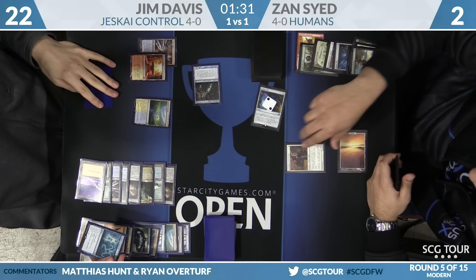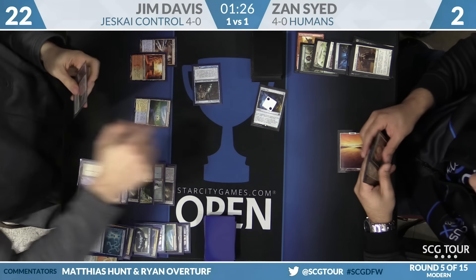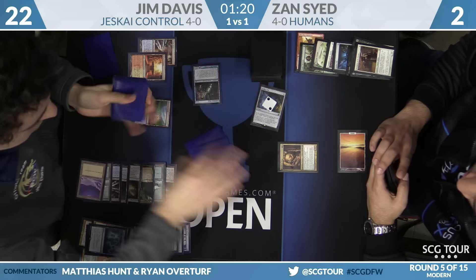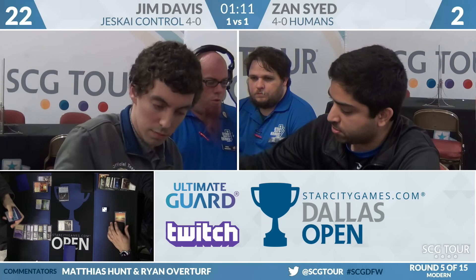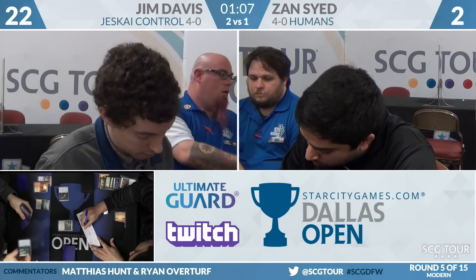Cryptic bounce Snapcaster — but the Daredevil got him, so he doesn't have enough mana to Bolt right now and has to respect Meddling Mage. Gaddock Teeg comes into play. Jim activates Azcanta again — the trigger was still on the stack the whole time. Another burn spell? No — there's a Path to Exile. And there you go. Jim found a way. Jim Davis wins in control, two to zero in games.